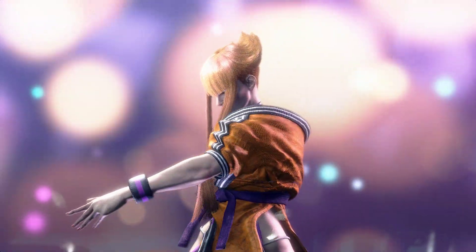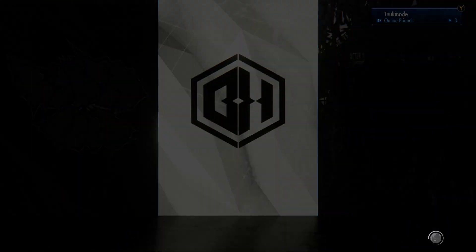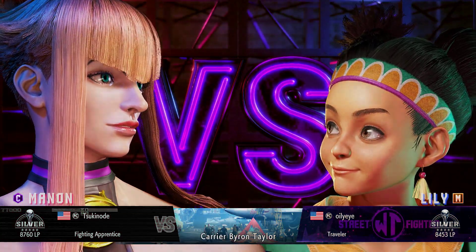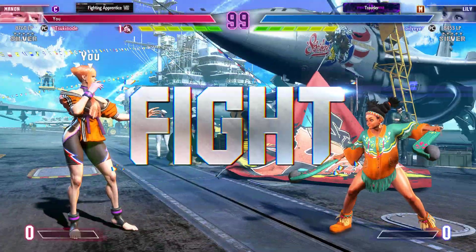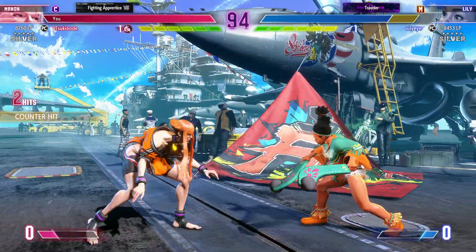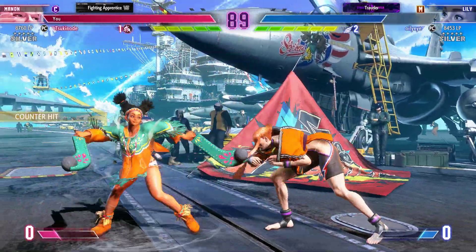Manon's quarter circle back medium kick serves as a really easy way to punish Lily for trying to get her win stacks. It goes incredibly far, and if you're anywhere near half screen to Lily, the moment you see her start getting her win stacks, do it — it'll punish her every time and she has no way of dealing with it. Her lariat is only plus when she has those win stacks.